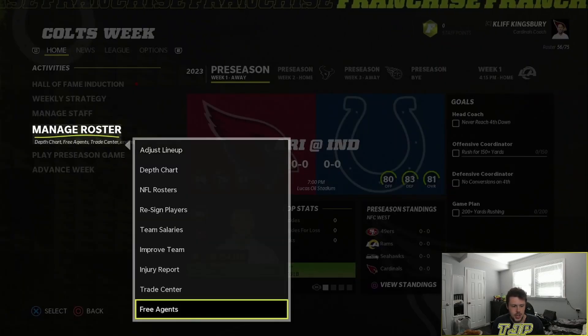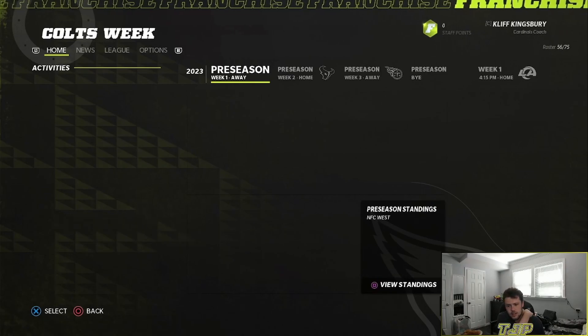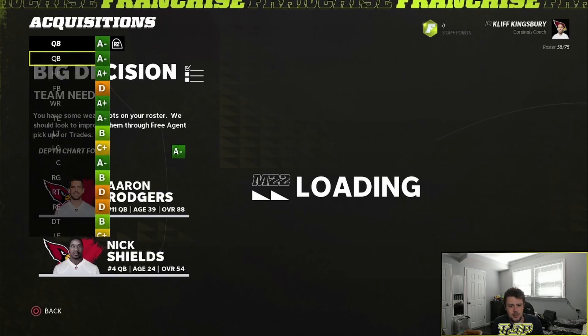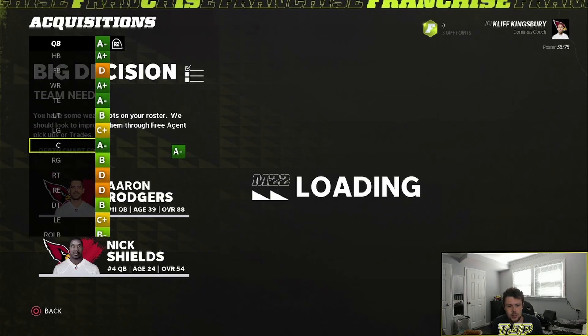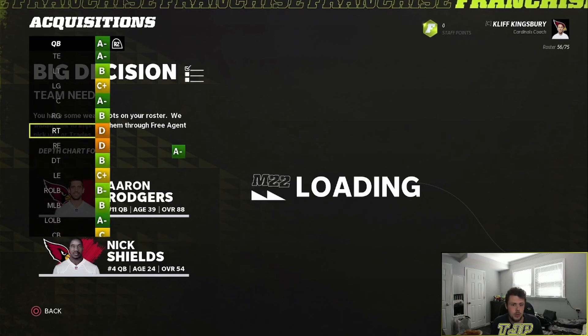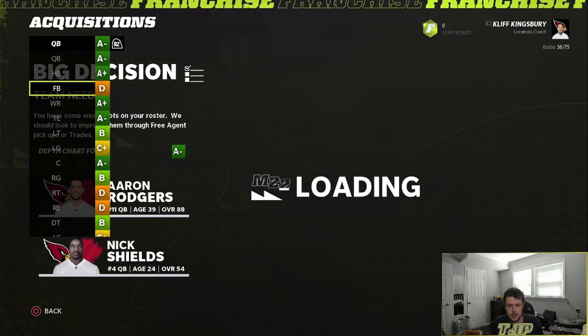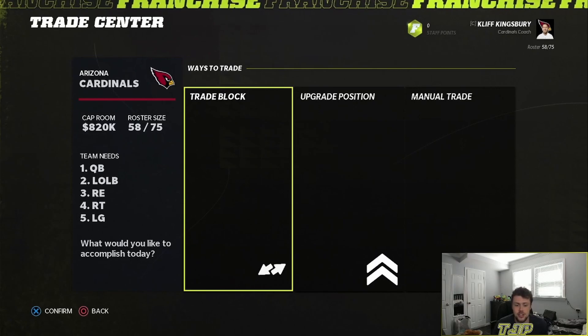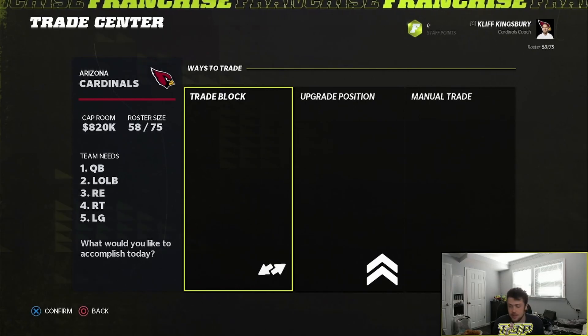I don't know if there are any other moves I want to make — maybe I'll see if I can chop Davante Adams and get something for him. I need a right tackle and a right end. Leatherwood and Arnett Jr. from the Raiders for a second-round pick. That's pretty much all the moves I'm going to make, ladies and gentlemen.